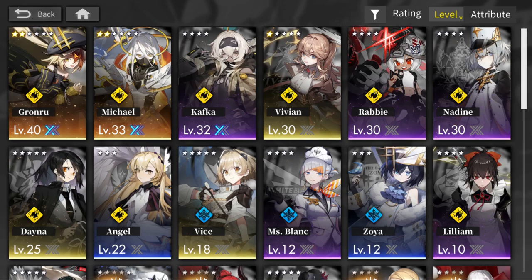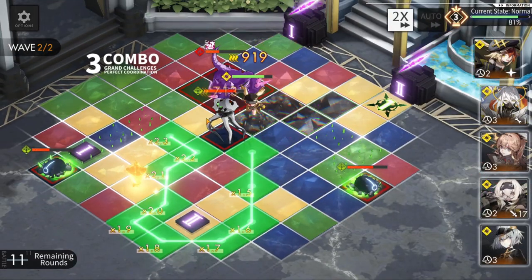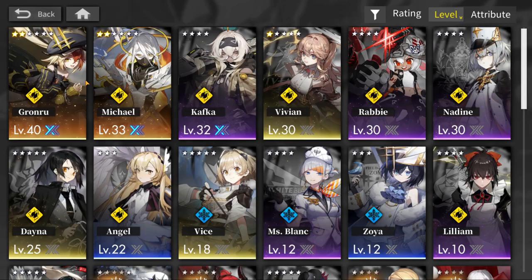Now keep in mind, you can have anyone as the leader. The leader can be a different element — it doesn't matter, because the leader will be able to attack regardless of the color of the tiles. But for the rest of the team, if they are not yellow for example, they will not attack on a yellow tile. So there's a discussion going on between mono team or dual team, where you have two elements in one team.